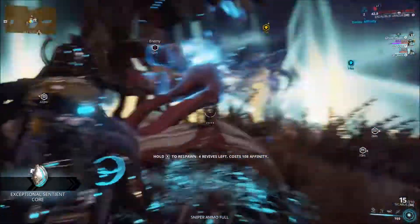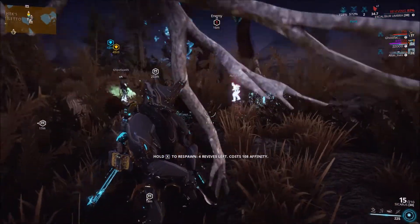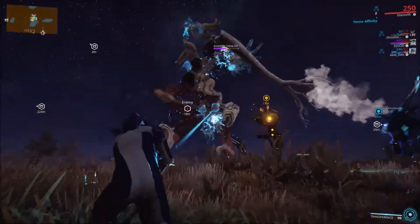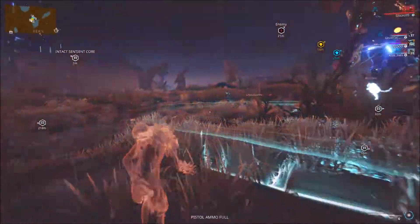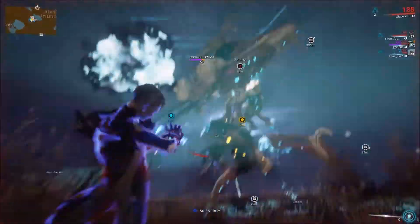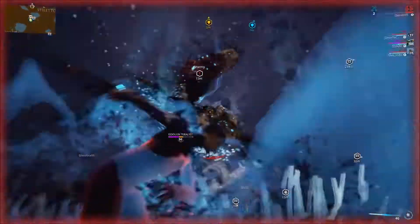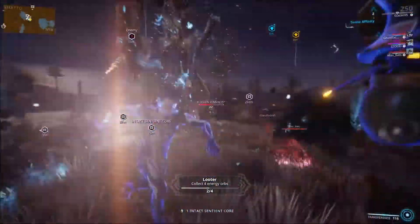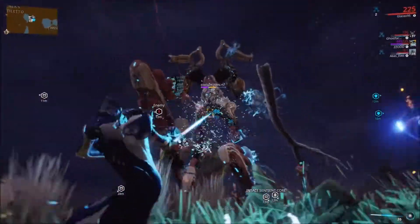Got an exceptional one. These sentient cores are useful so I can rank up with the Quills. I think an exceptional one is worth five regular ones, and a flawless one is worth 12. And then you also get an Eidolon shard from defeating him, which you also need to rank up with the Quills, but at a later level — so I won't be leveling up with the Quills to the degree that I'll need Eidolon shards. That'd be a bit too much work for me.